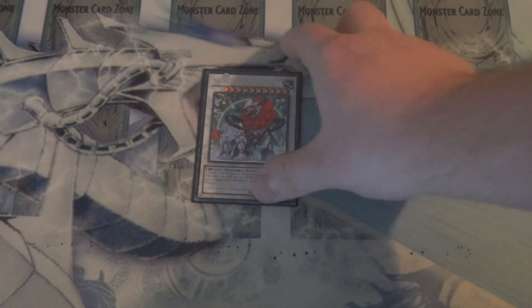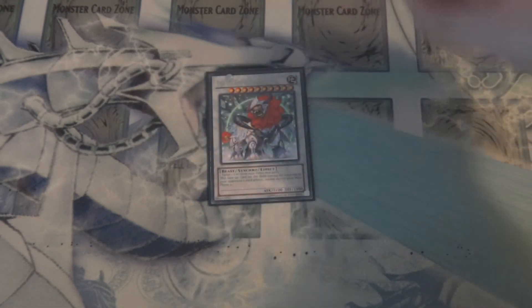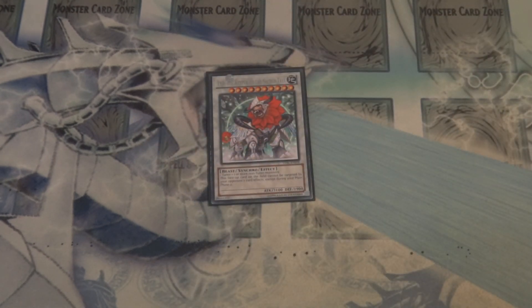And then to round out the extra deck, we have one Leo, Keeper of the Sacred Tree. He is a tank on his own, so why not add more abilities to make this guy unstoppable. And with that, that is my Yang Zing deck profile. Hope you enjoyed the video, and as always, comment, rate, and subscribe. Until next time.